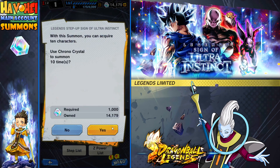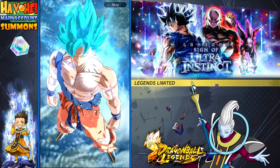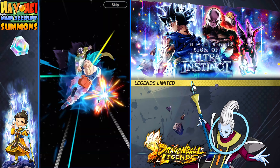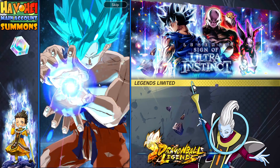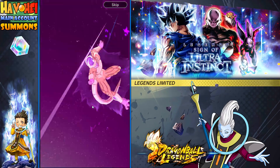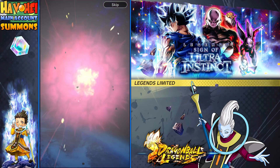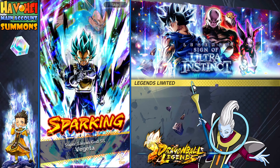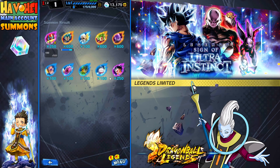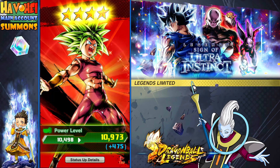Is this two-times rates? Yes, that was two-times rates. This is buy one, get one free. We're looking for a little Broly action, but no UI luck — like in Part 1. Imagine if I would have stopped — we would have had 41,000 Chronos left over. How many of these Vegetas am I going to get? Three sparkings and none of them UI Goku.